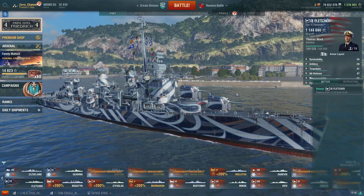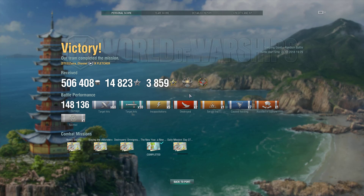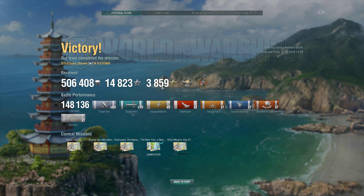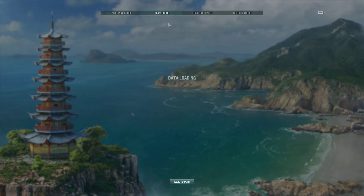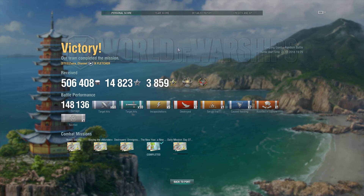Just to prove it — this has nothing to do with the future but I'm just saying — my last battle: half a million credits, Confederate, 10 torpedo hits, and 2229 base experience. When you are a top-dog tier 9 Fletcher versus tier 7s and tier 8s, you basically nuke them. You are extremely strong if you're a good player. Fletcher is by far one of the best destroyers in this game.